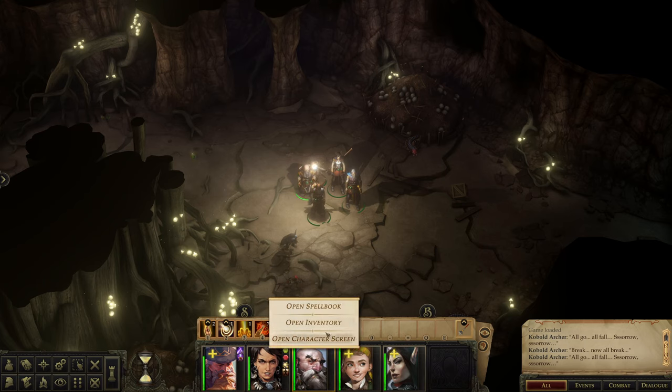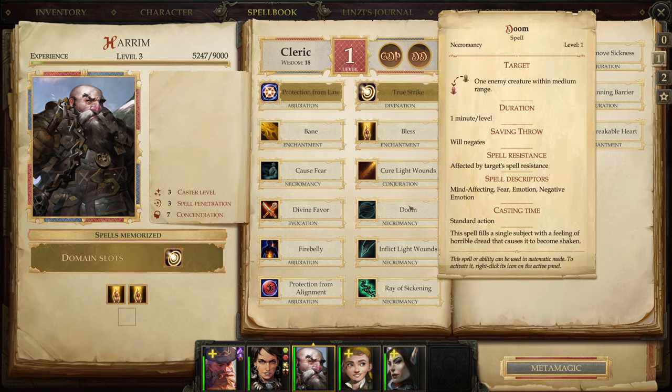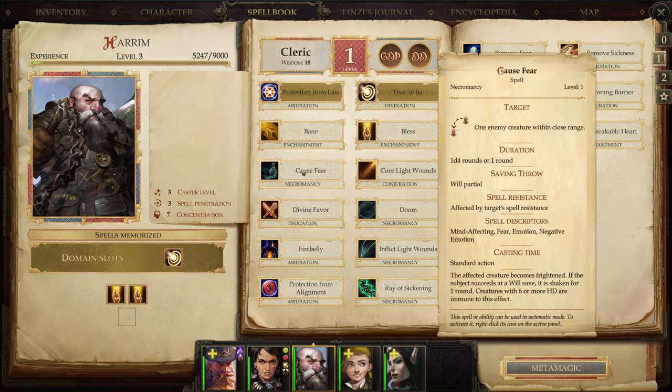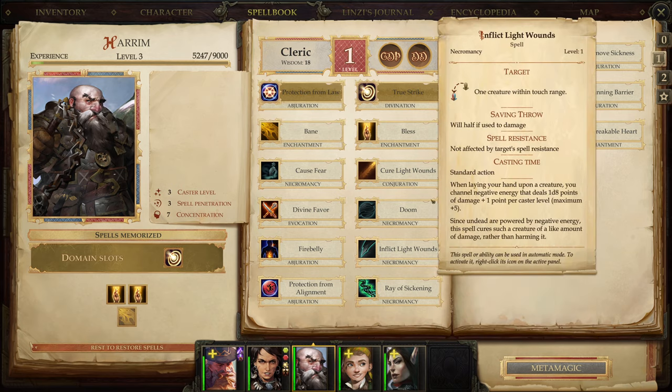Enchantment - why not. Can we memorize that? Yes, interesting. Cause fear - the affected creature becomes frightened if it fails its will save, shaken for one round. That one hits all enemies in a 30-foot burst - that sounds useful. We'll memorize that for now. Let me know if you have any suggestions - it'd be appreciated.